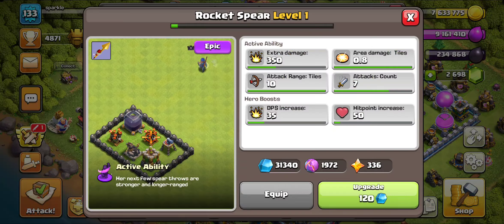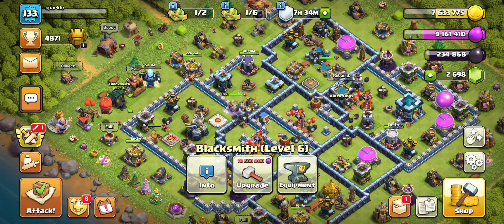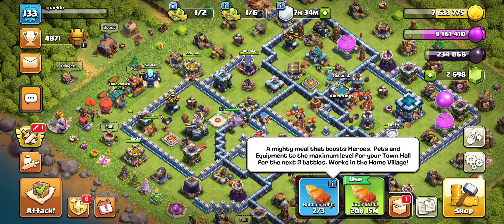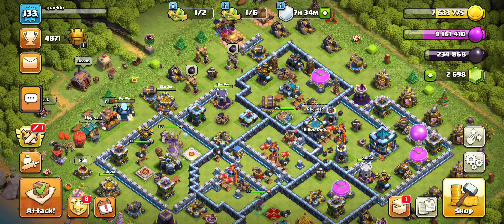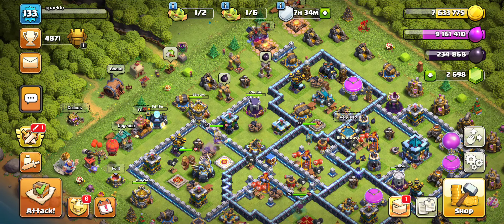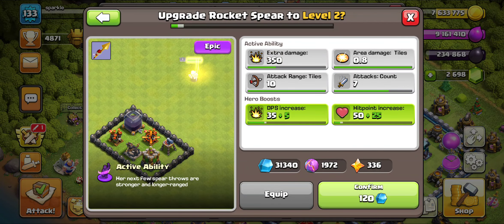The reason why it shows my rocket spear as level 18 right now is because I have something that's boosting my heroes and pets to their max level and equipment, and those are part of these new magical snacks that are pretty useful. But let's go ahead and start upgrading.